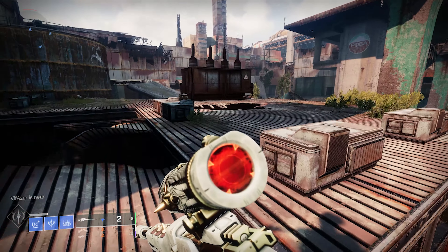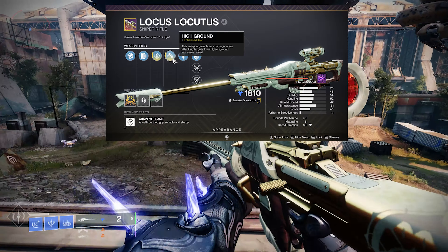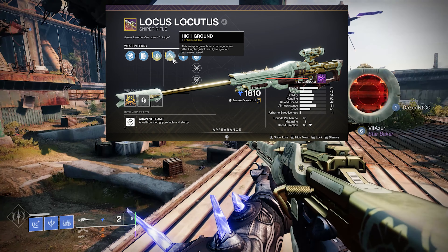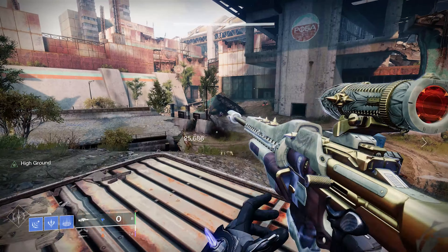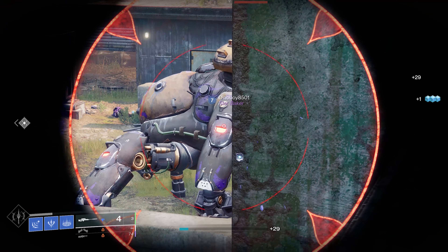My name's Duddy, and today I want to talk to you about a perk called High Ground. I believe this perk is very, very underrated. It gives you a 20% damage bonus for being 0.5 metres above somebody or a target in the air. Really, really good. It doesn't work when you jump, but basically, as long as you're above a target, you're going to get a 20% damage increase.